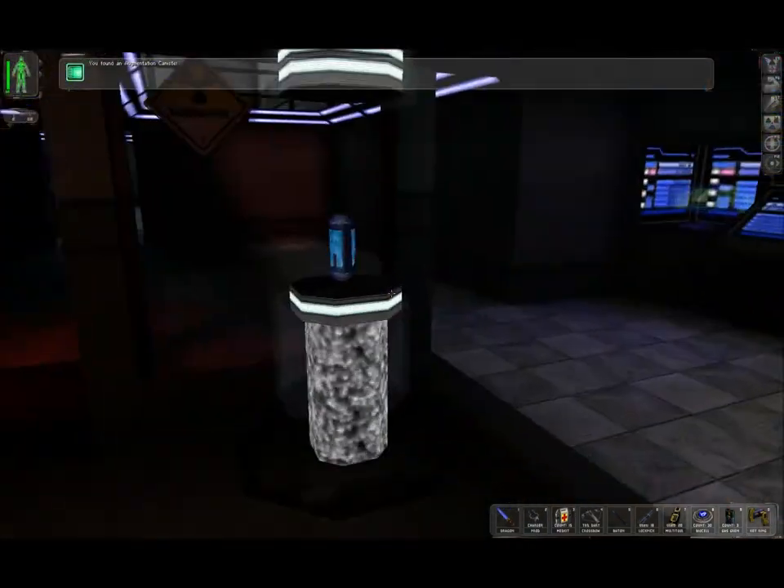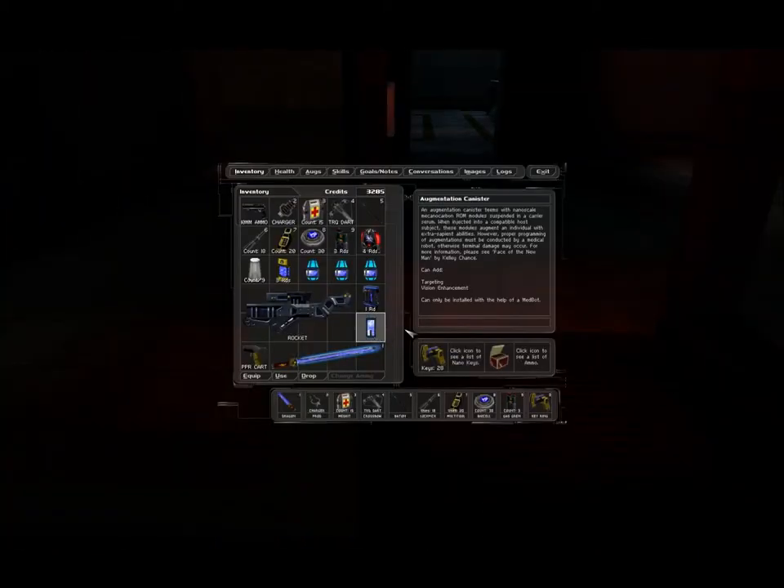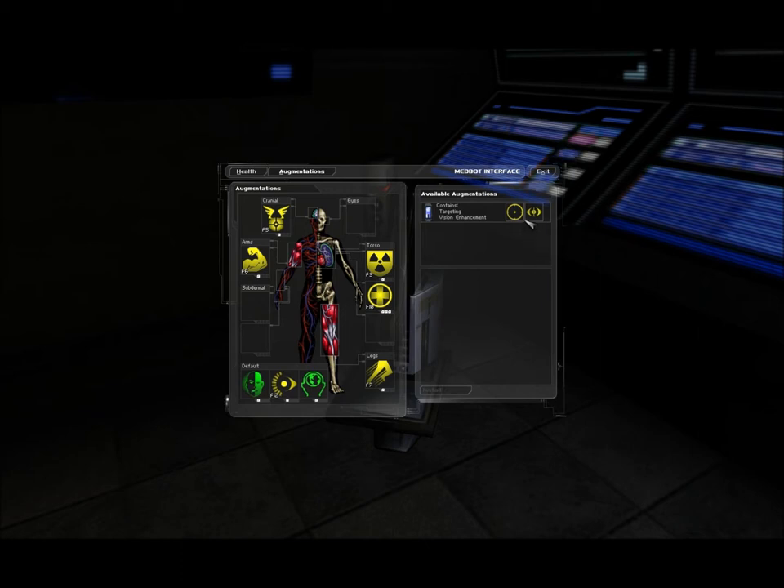We've got two augmentation... three augmentation canisters and a biocell. This one has targeting or vision enhancement. The targeting aug occupies slot: Eyes. Image scaling and recognition provided by multiplexing the optic nerve with doped polyacetylene quantum wires not only increases accuracy, but also delivers limited situational info about a target. Tech 1 gives slight increase in accuracy and general target information; Tech 4 adds telescopic vision. Energy rate 40 units per minute, current level 1.